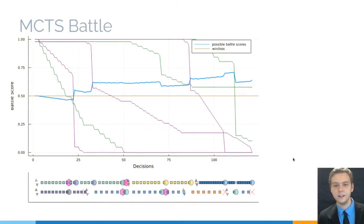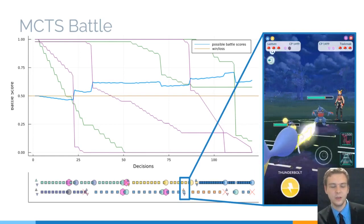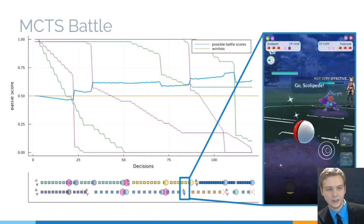Here is a Monte Carlo Tree Search battle, which is an extension of Monte Carlo using reinforcement learning. The interesting part happens right around here: they're just about to get a Thunder, and instead of letting the Azumarill take that — which would pretty much take it out — they're swapping in Alolan Marowak, which is able to survive and wasn't going to do much damage against the Dragonair anyways. That Azumarill, which we saved, can come back in and use Ice Beam, which almost takes out the Dragonair entirely. This is a real thing that human players do; we refer to it in the community as a sacrifice swap.